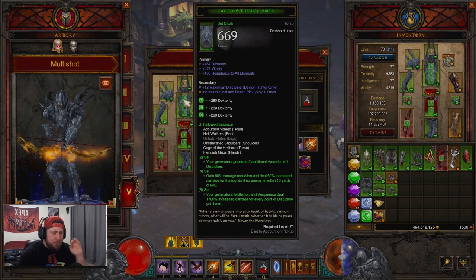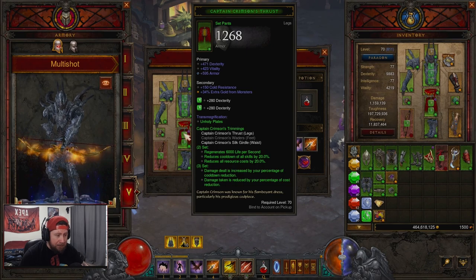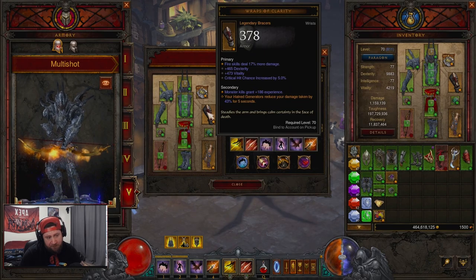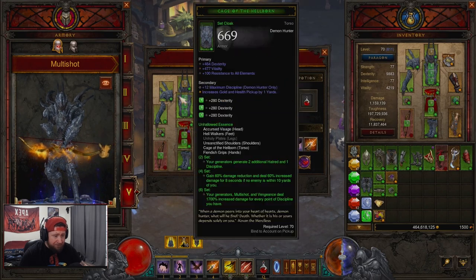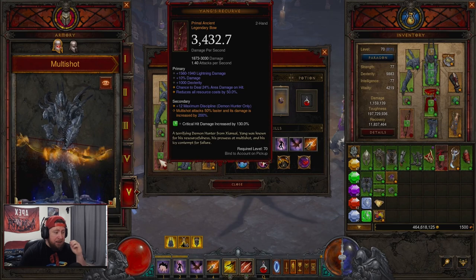Nothing's really changed too much overall from the traditional UE build. We're gonna have the full six-piece set of Unhallowed Essence combined with Captain Crimson for cooldown reduction and resource cost reduction, because we are going to be Multi-Shotting a lot. We paired that with Focus and Restraint for more damage, Wraps of Clarity for defense and survivability, Squirt's Necklace for double damage, and of course Dead Man's Legacy.